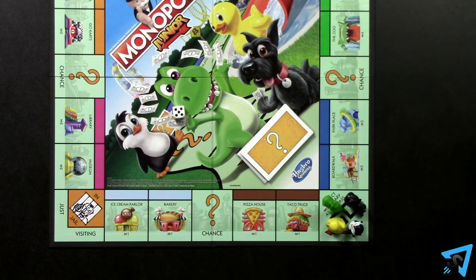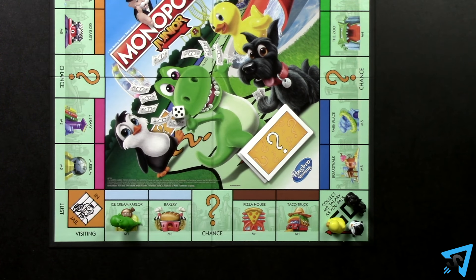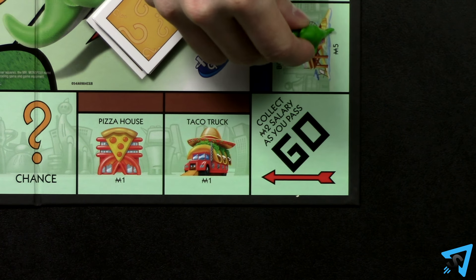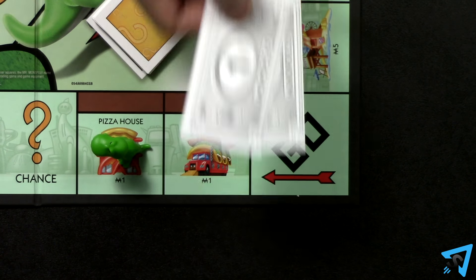On your turn, roll the die and move your token that number of spaces clockwise around the board. You may not move counterclockwise. Every time your token passes or lands on Go, collect two cash from the bank.